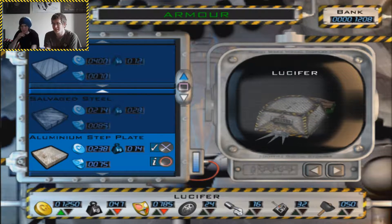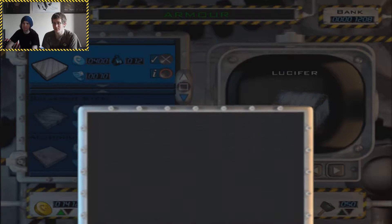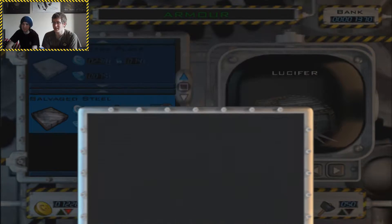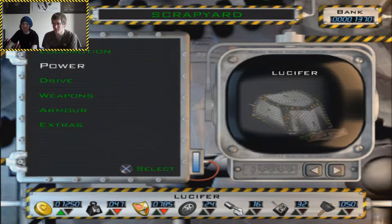It's very slightly heavier, though. There's some awesome salvage steel — it's actually slightly better than the aluminium we've got on at the moment. It's got better defense and it's cheaper as well, so we can sell the other aluminium. Let's do that then. We actually made a little bit of money there — we actually made more money getting that.